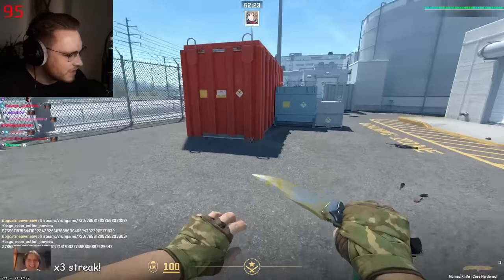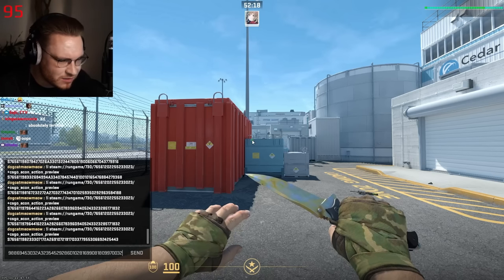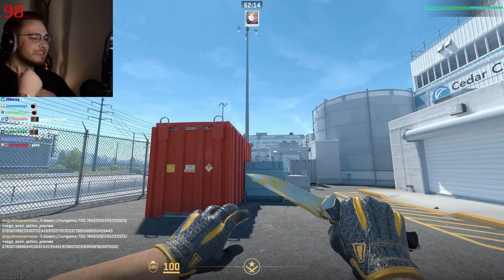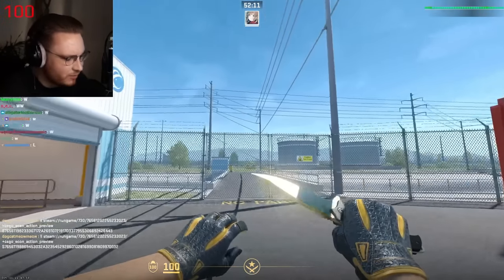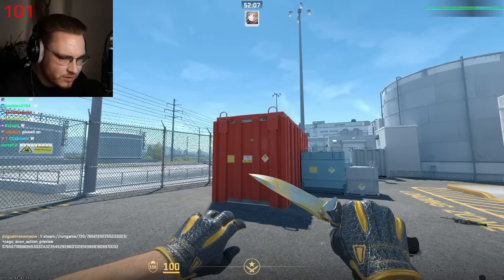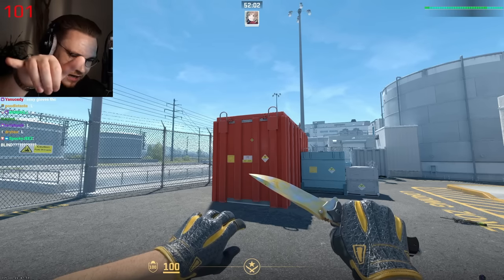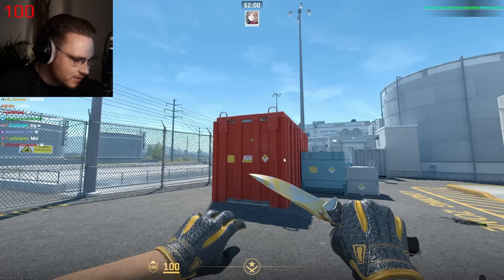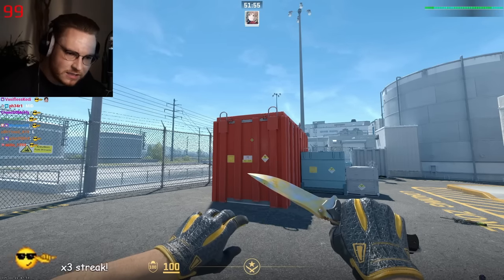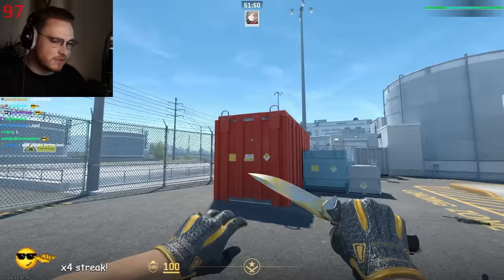Next up: Nomad knife Gold Gem — sadly a little bit mid in CS2 — in combination with Omega gloves. This looks a lot better in CSGO. I asked Arrow, who used to use a combo like this — Gold Gem enjoyer — why he stopped. He said it looks trash in CS2. Chat, if you think this looks nice, you haven't seen it in CSGO.